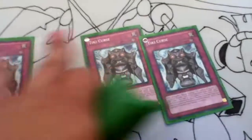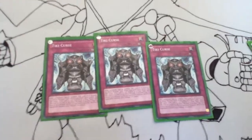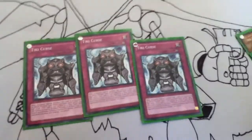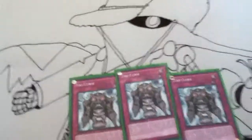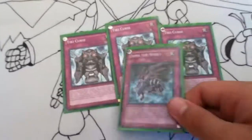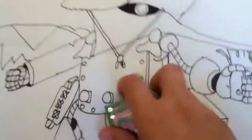Tiki Curse — the new Trap Monster from Starstrike Blast. Great Trap Card. When any of your other monsters treated as traps are in battle, the monster that battles them is destroyed at the end of the damage step. So if you run Zoma into Odin — say Odin because he's 4,000 — Odin dies by Tiki Curse's effect and they take 4,000 damage. Really good.